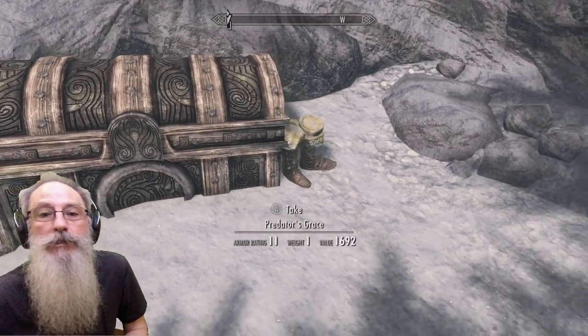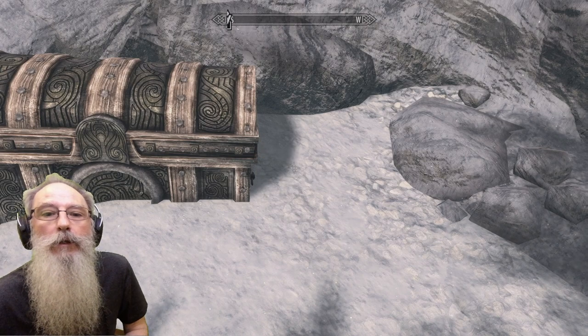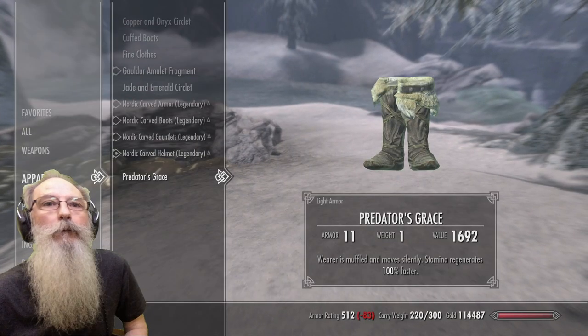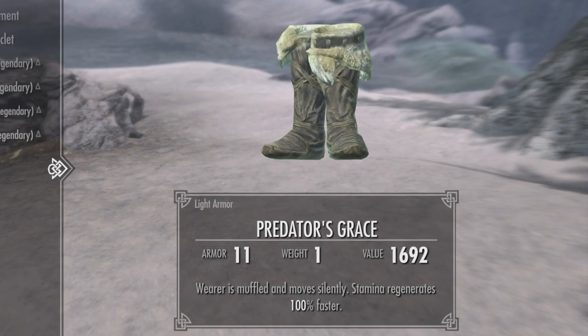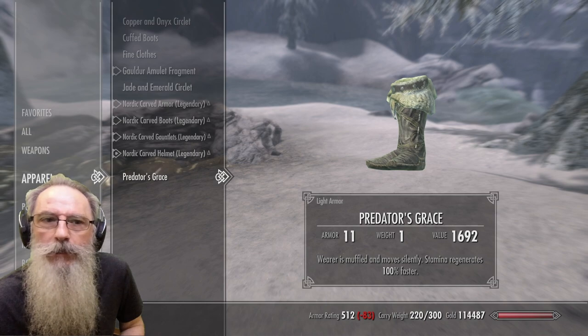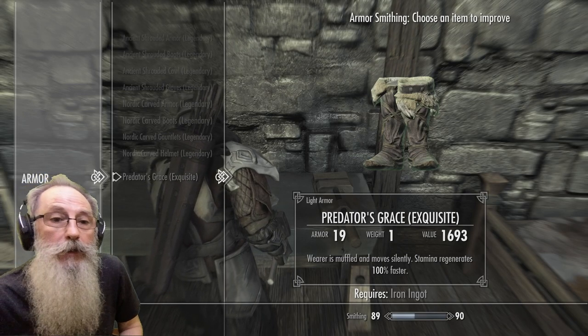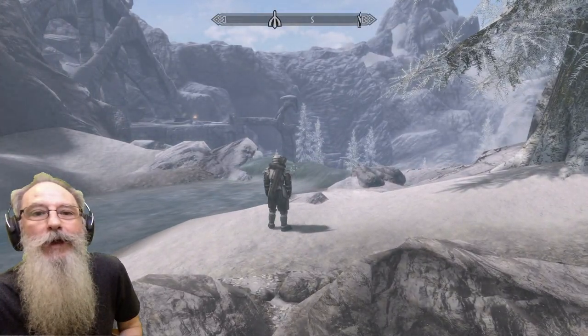But what we've actually come for is this pair of boots — Predator's Grace. So we'll take those and have a look at them. Just a pair of leather boots, but the enchantment on them is Muffle — move silently — and Stamina regenerates 100% faster. And they can be upgraded at the workbench with an iron ingot as well, so all in all a really nice find.